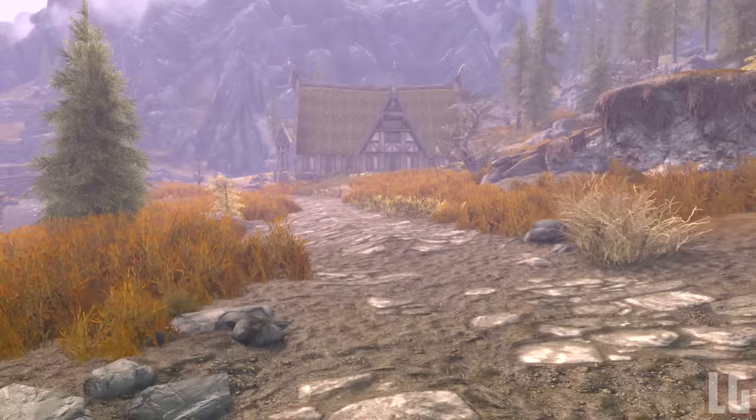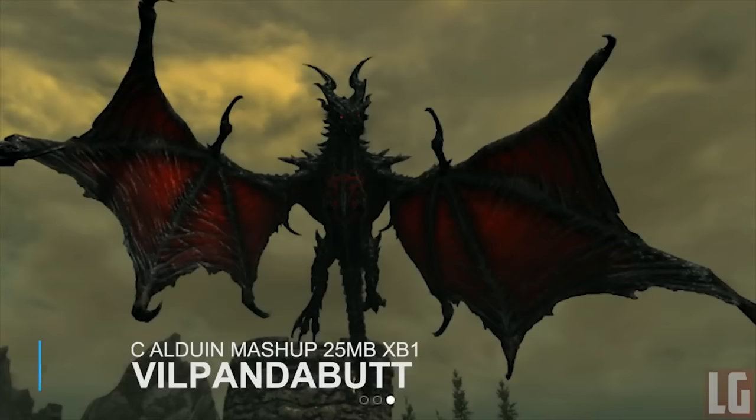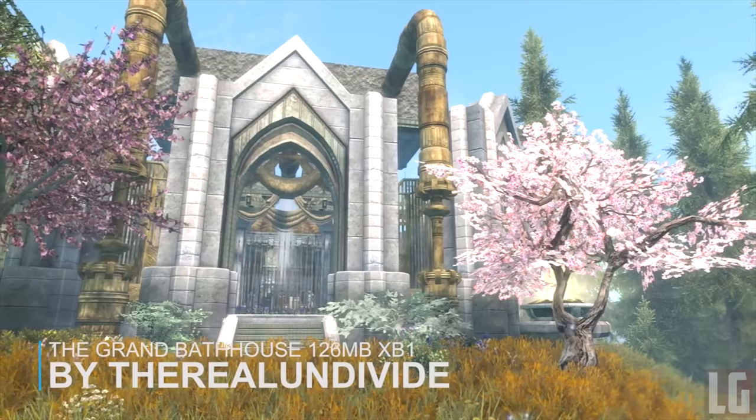First up we have the Alduin Demonic Mashup. Despite being a simple mod, this retexture of Alduin's skin was actually one of the top 5 highest rated mods of this week. All it does is replace the texture of Alduin in-game to be a mixture of two different textures to make him look more demonic — he definitely looks like that now, as he looks like he's coated in Daedric armor. It definitely makes Alduin look more intimidating, as he should be.